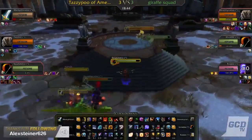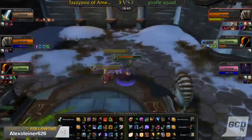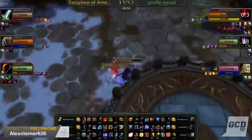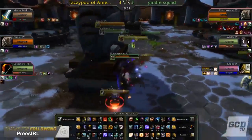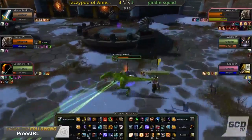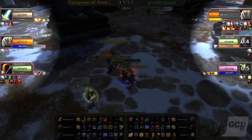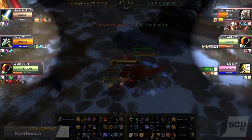Now let's take a look at the interface. Looking at this interface at first can be very, very intimidating, but after a few minor explanations, you'll know exactly what you're looking at. First things first, the health bars on either side of the screen represent each team. The health bar that is bigger than the rest represents the player that the camera is currently following.